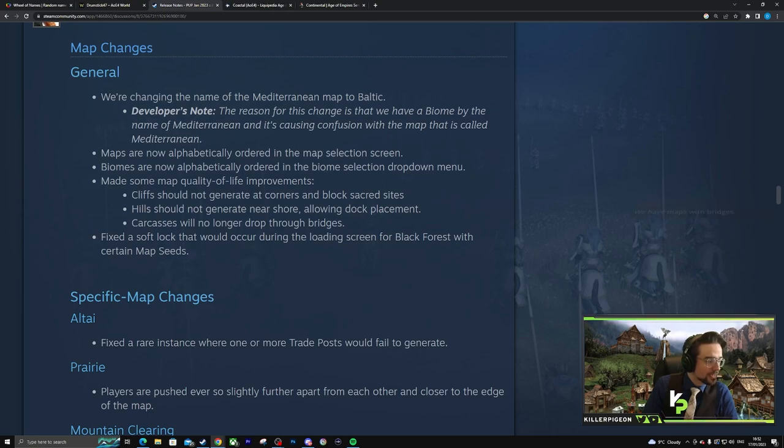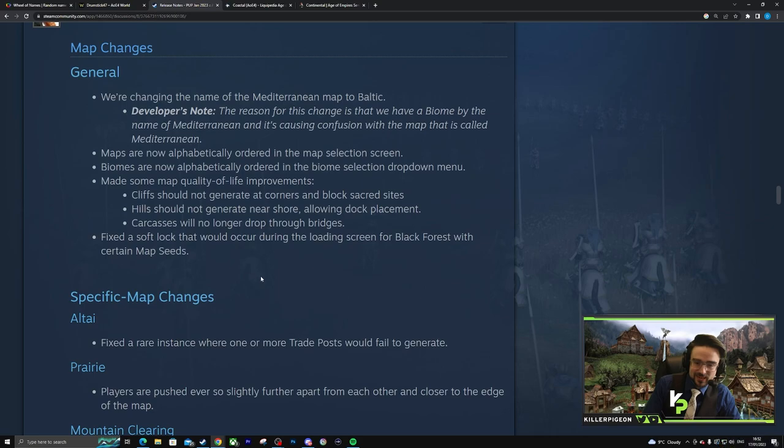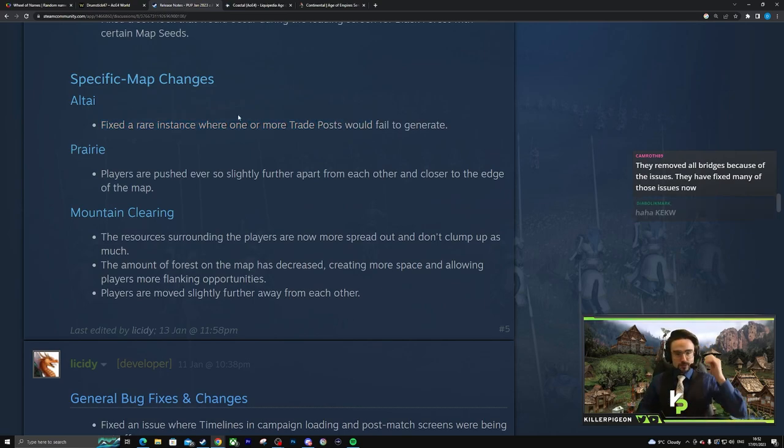That map naming issue caught out Viper — he genuinely got confused on the map selection. That was the game where we were really confused as casters because he called out super early that the game was over. He GG'd on Boulder Bay because it was Boulder Bay on Mediterranean biome, which is so dumb. Specific map changes: fixed a rare instance where one or more trade posts would fail to generate.